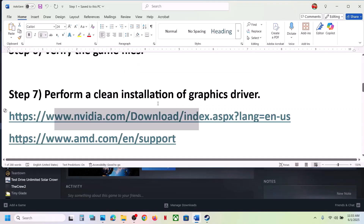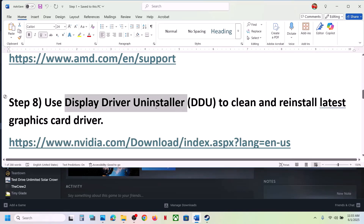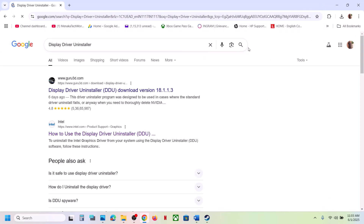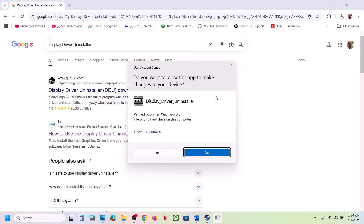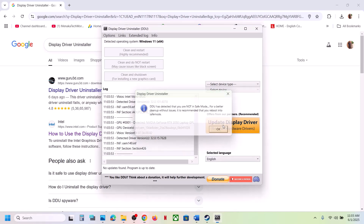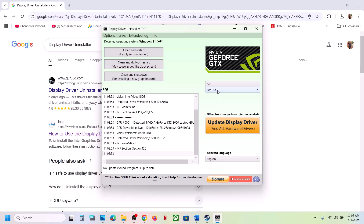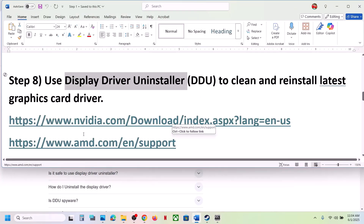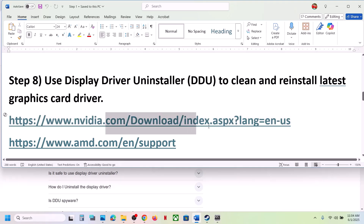If still not working, use Display Driver Uninstaller (DDU) to clean and reinstall the latest graphics card driver. Download and launch DDU, click Yes to allow, select your device type, select your GPU — NVIDIA or AMD as applicable — then click Clean and Restart. Once the computer restarts, go to the NVIDIA or AMD website, install the latest graphics card driver, and launch the game.